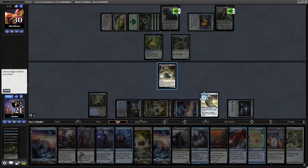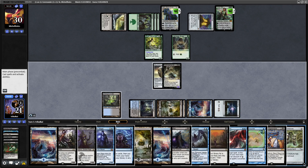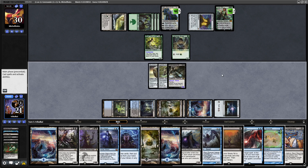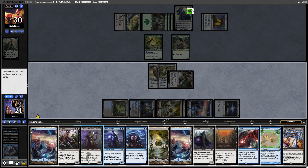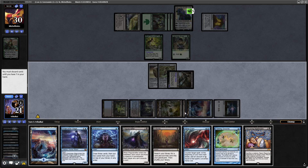Let's just clamp before we go for Lightning Greaves, just in case Rune-Scarred Demon leaves play. Then we'll go for the Greaves and get rid of Vivian Reid so she can't destroy any more of our stuff. Then it's a case of discarding some things — let's get rid of some reanimation targets first, then a couple of lands. We're not going to make use of Training Grounds this game, so let's get rid of that too.